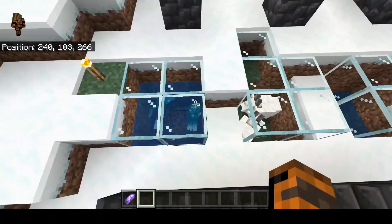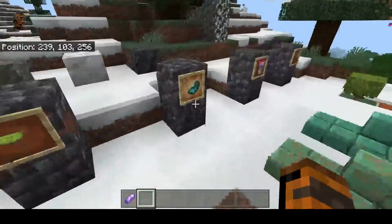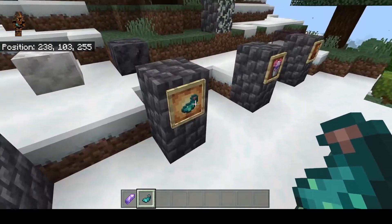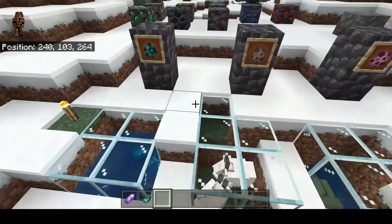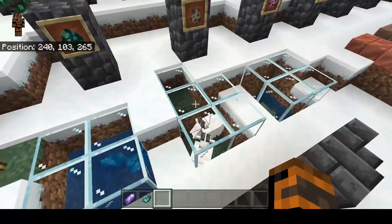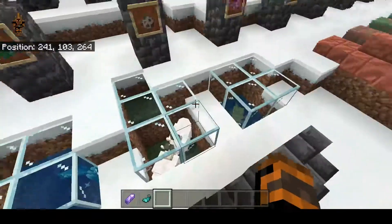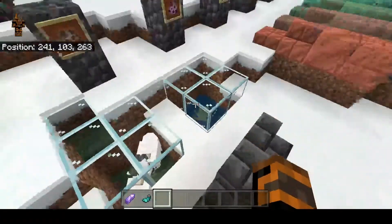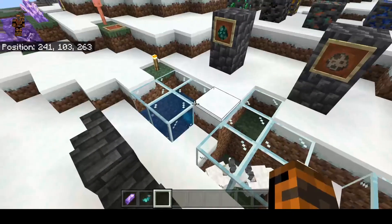The glow squid will drop glow ink sacks, and you can get more with Looting. You can make glow item frames with them. Also, you can find all of these mobs in your existing chunks — you don't have to go to new chunks to find the new mobs. They will spawn in your existing chunks. However, the rest of the items I'm going to show you today will require new chunks.